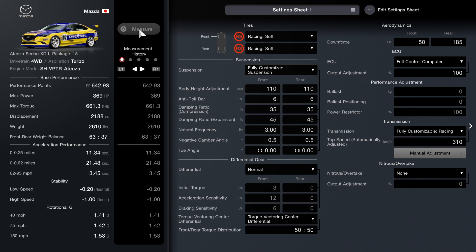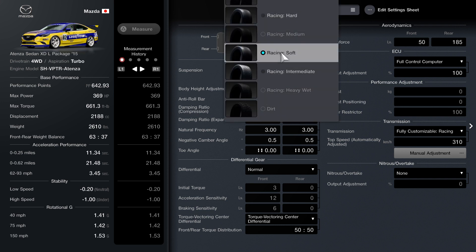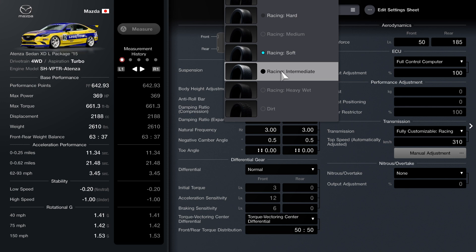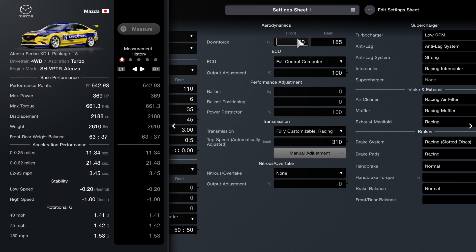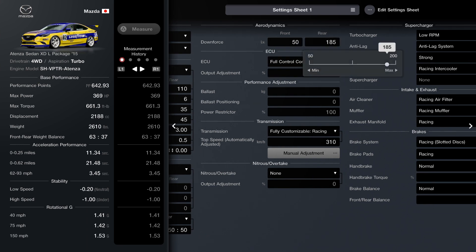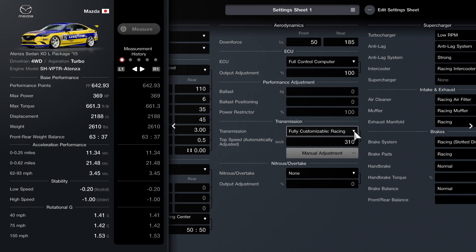Now I'm going to show you guys the setup. I'm going to have the car on racing softs for this build. If it does rain, I do recommend switching to intermediates — I'll show you what to look out for later. Suspension is going to be fully customized — you're more than welcome to copy the numbers on screen, or do your own. I do recommend doing the torque flickering numbers at 50-50. Front downforce is going to be 50, rear downforce is going to be 185. For the ECU output adjustment, just keep it at 100. Fully customized racing transmission — 310 is what I recommend.